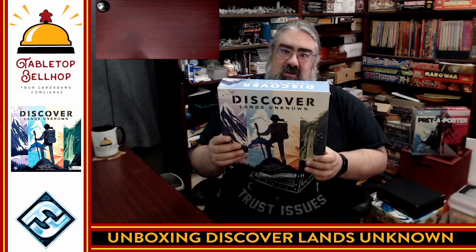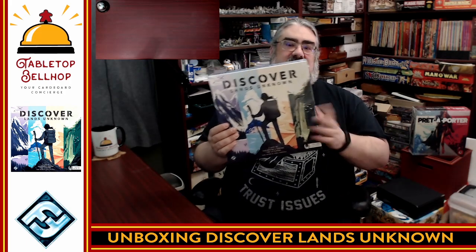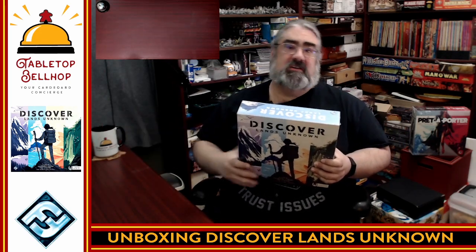Today the question I'm answering is: what's in the box in regards to this? This is Discover Lands Unknown. This is what I would call an experiment from Fantasy Flight Games, released around the same time as Keyforge, and uses a similar procedurally generated system to make it so that every single copy of Discover Lands Unknown ever printed is completely unique. So this is a look into my copy, which will be different from your copy and everyone else's copy out there.